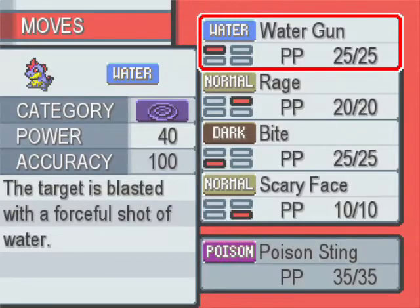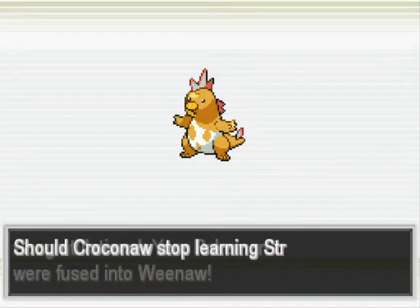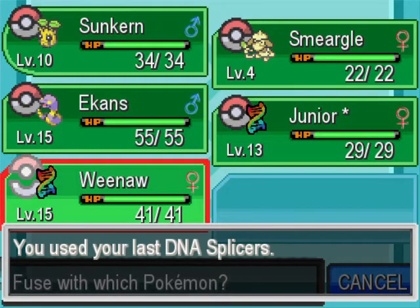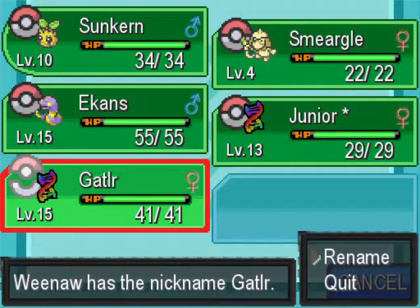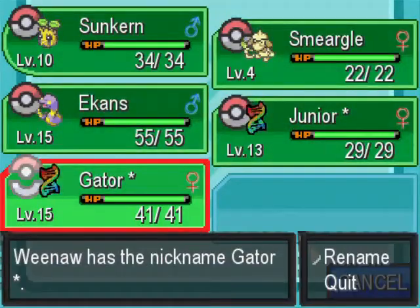Unfortunately this is just the nature of this Nuzlocke. We'll take Poison Sting - we will not take String Shot. Bug Bite is pretty good, 60 damage, nice! So now we will name this... Gator. And we'll put a little asterisk - so if that dies, it is dead for good.